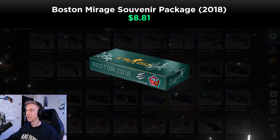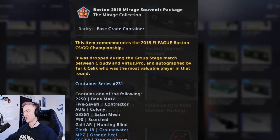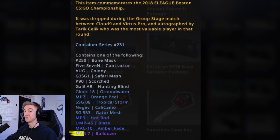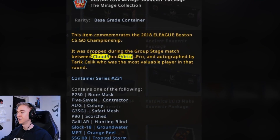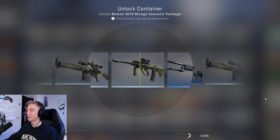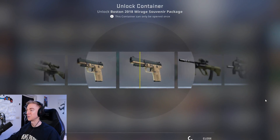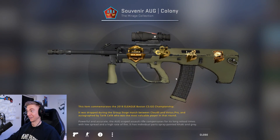Then we moved into 2018 and the major headed over to Boston. We're in the Mirage collection, so we could obviously get the Mag-7 Bulldozer, which would be incredible. This one was dropped between Cloud9 and VP — either the Mag-7 Bulldozer or the Lil' One Blaze; either one of those skins I'll be quite happy with. I can't complain whatsoever so far with what I've got.